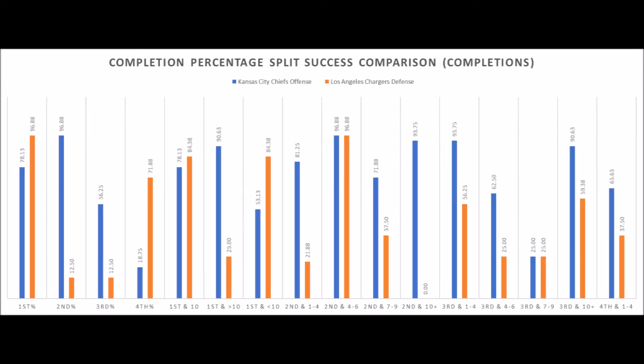When you look at the Kansas City Chiefs offense versus the Chargers defense, the Chargers have advantages when it comes to first down. However, they don't have advantages on second down and third down — the Chargers have been very poor when it comes to preventing completions on second down and third down. So the Chiefs have a big advantage in these crucial areas in terms of second down and third down completion percentage.